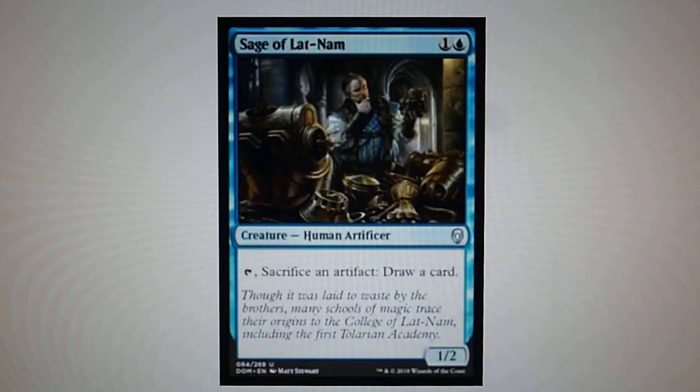Sage of Lat Nam — it is a Human Artificer. For 1 and 1 blue, you tap and sacrifice an artifact, and you draw a card.